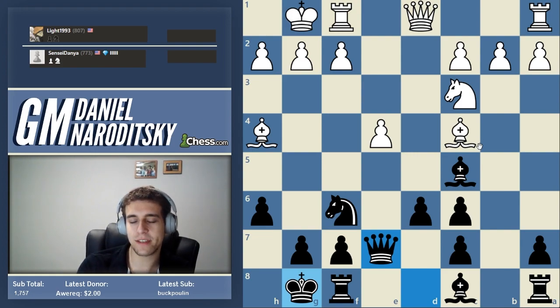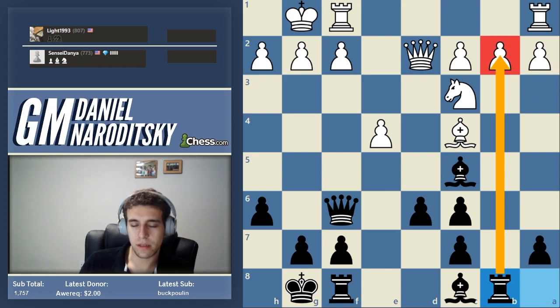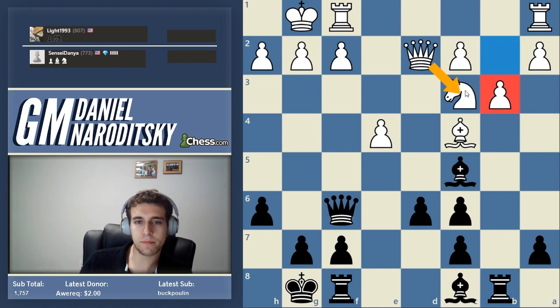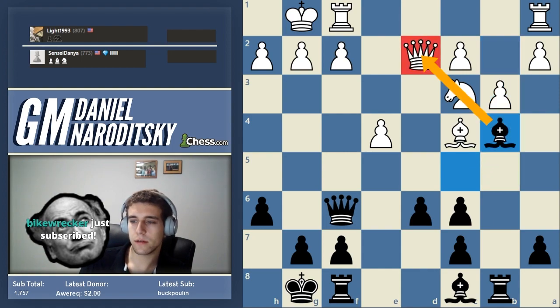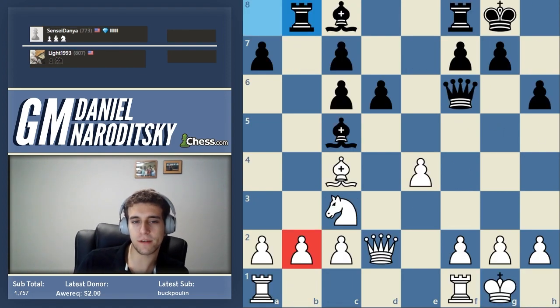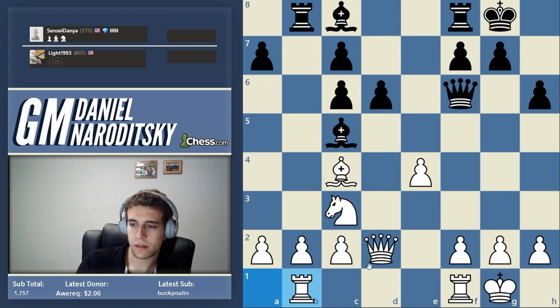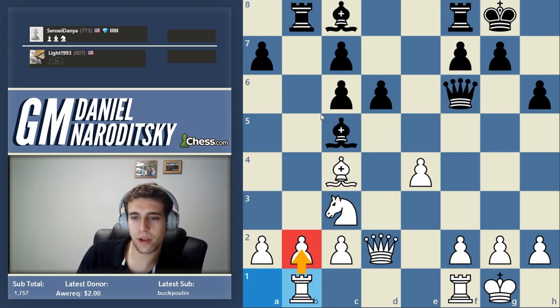He took on f6 and very quickly blundered. If he played queen d2, I was considering going rook b8 — emphasizing the benefit of opening the b-file. And if he goes b3, once again this would be a blunder. It doesn't blunder the knight directly, but bishop b4 is correct and now the knight is lost. How should white actually defend? The problem with rook b1 is that the rook is now completely passive — it's not doing anything other than defending the pawn. You've got to be very careful about a heavy piece doing something as trivial as just defending a pawn.